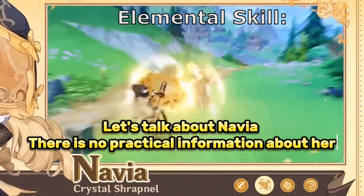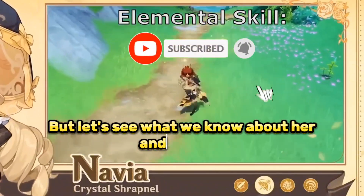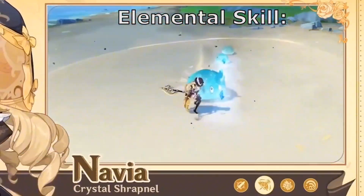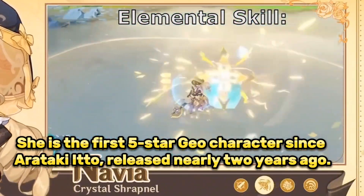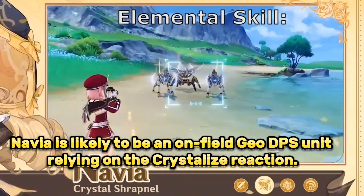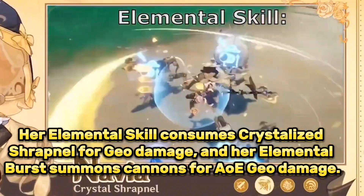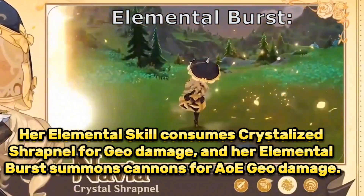Let's talk about Navia. There is no practical information about her, but let's see what we know about her and her kit. Navia is a geo character and a 5-star unit. She is the first 5-star geo character since Arataki Itto released nearly 2 years ago. Navia is likely to be an on-field geo DPS unit relying on the crystallize reaction. Her elemental skill consumes crystallized shrapnel for geo damage, and her elemental burst summons cannons for AOE geo damage.